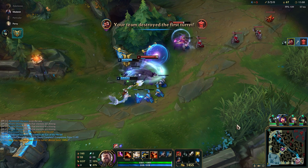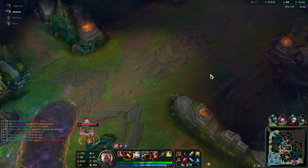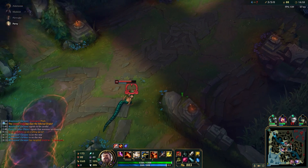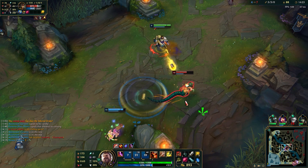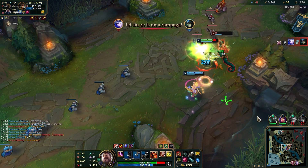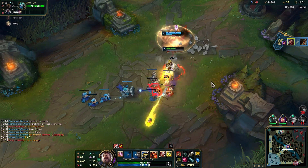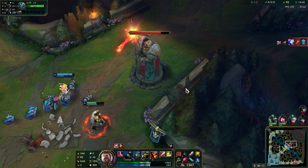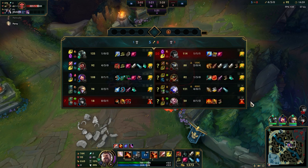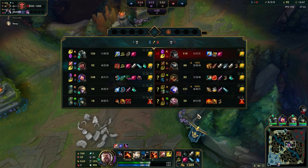Lastly, there's the full clear route — you'll clear all your camps to hit level four and then go for one scuttle. The goal is to have a safe early game and clear as fast as possible. Graves is a very good clearing jungler and this path is effective if you want to avoid fights. An example of when to use this would be if you had a Kayle top and Kassadin mid — with these champs on your team you want to avoid fights as much as possible and scale up.